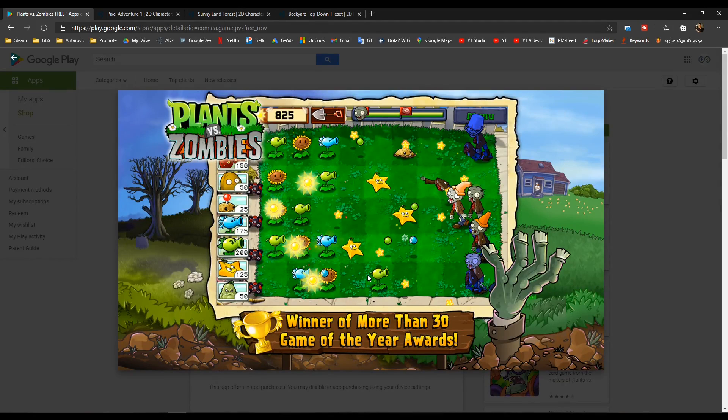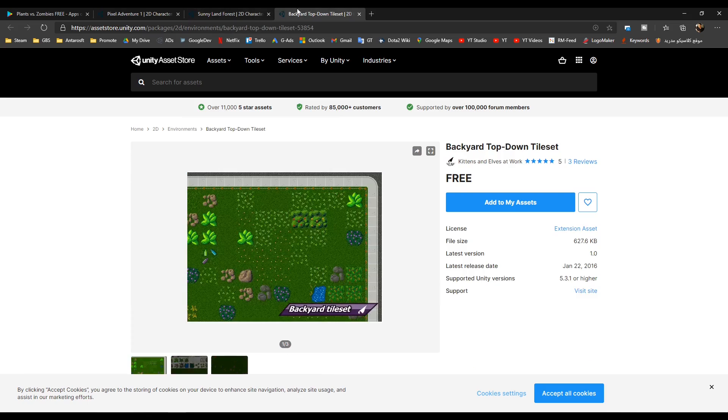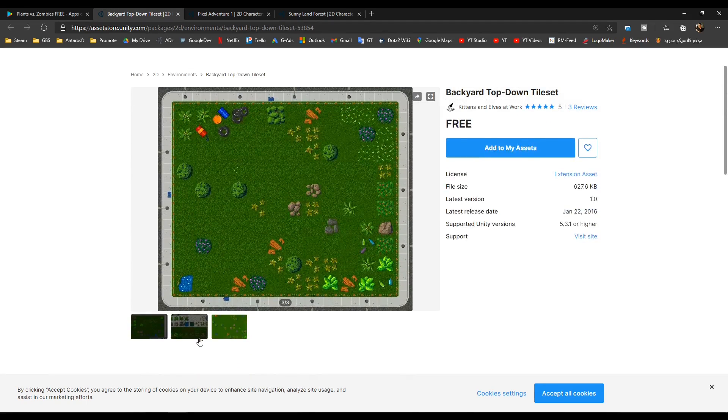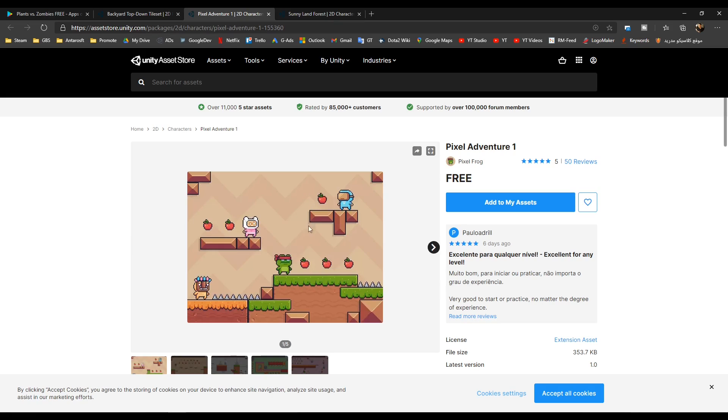In this episode I'm going to talk about what we need in terms of assets. We're going to learn how to build a game similar to this tower defense game, Plants vs Zombies. I don't have a title yet, but I searched online to get decent assets and found these 3 assets which we're going to use. They're free on the Unity Asset Store — you can find the links in the description below. We're going to use this asset for the environment, because the game is going to be top-down, not a platformer.